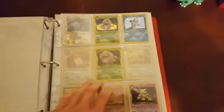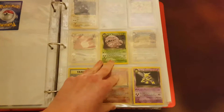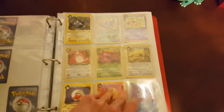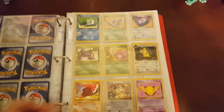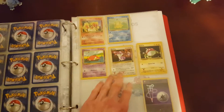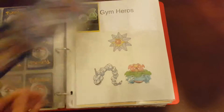Team Rocket. Dark Blastoise, Dark Alakazam — pretty cool. Again, we have no holos from this set, just commons and uncommons. Not our best set. This set introduced Dark Pokémon. They're a little bit weaker than their regular counterparts, but their attacks are much stronger. Pretty cool thing.